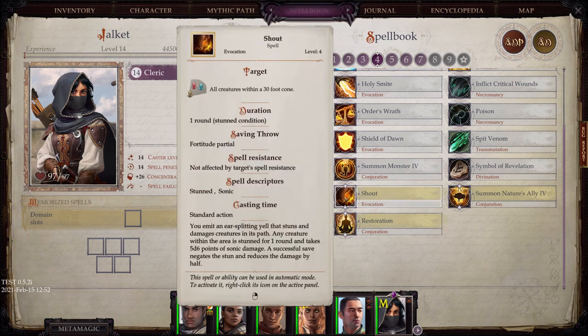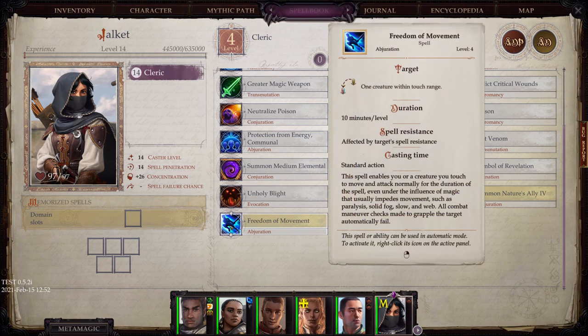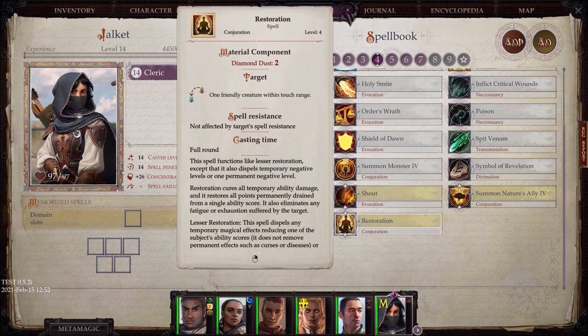Shout, which does sonic damage. You can summon a creature. Freedom of Movement was an absolute must-have in Kingmaker, but after playing through the majority of Act 4, I almost never had to use this power — I can't think of a single time I needed it. So it might have lost some utility in this new game. And Restoration, which should be a mainstay in any party, since ability damage is very common.